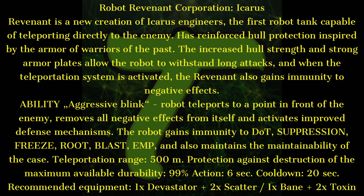'When the teleportation system is activated, the Revenant also gains immunity to all negative effects. Ability — Aggressive Blink: the robot teleports to a point in front of the enemy, removes all negative effects from itself, and activates improved defense mechanisms. The robot gains immunity to DOT, suppression, freeze, root, blast, EMP, and also maintains the maintainability of the case. Teleportation range: 500 meters. Protection against destruction of the maximum available durability: 99%. Action: 6 seconds. Cooldown: 20 seconds. Recommended equipment: one Devastator, two Scatter — or one Bane, two Toxin.'